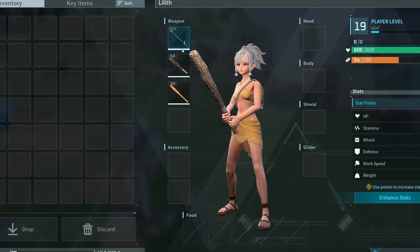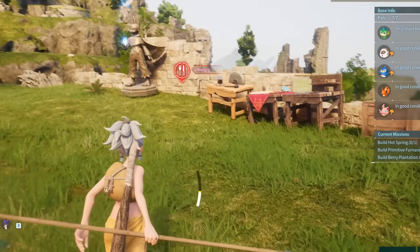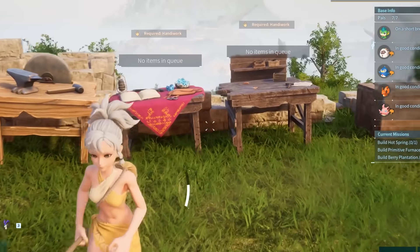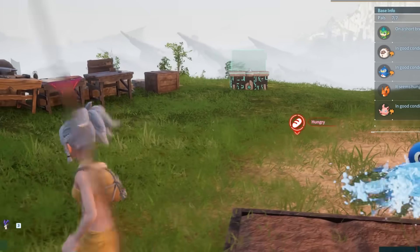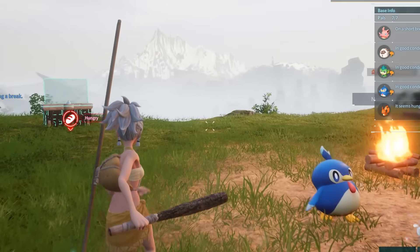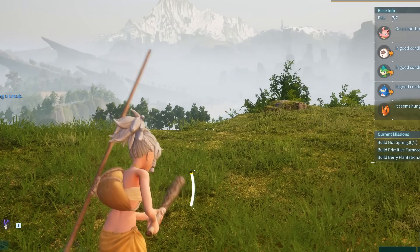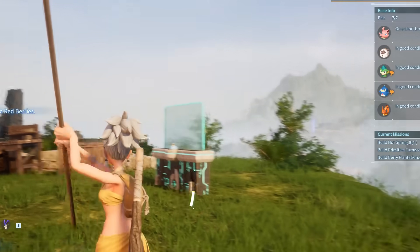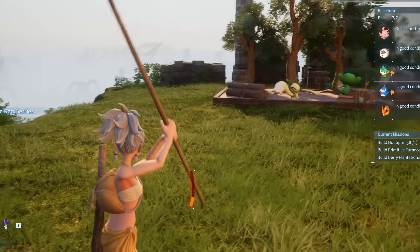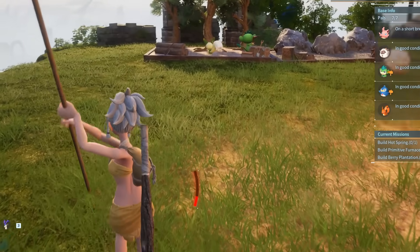Next, I'll be showing you an infinite stamina glitch, which is going to allow you to continuously swing without using your stamina. The only two requirements are two different weapons — that's it. You can use an axe, a bat, a club, or a spear. What I'll be using is a spear and a club. We are going to use the club, continuously swing, then open up the inventory and swap out the club with the spear.